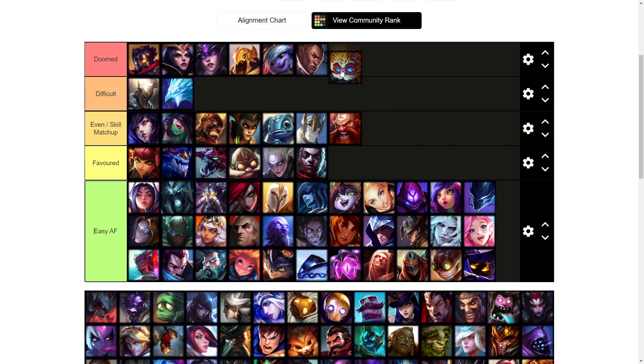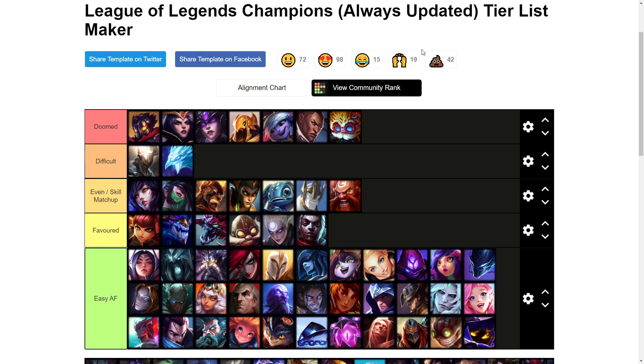Heimerdinger — I'm actually going to put Heimer in the doom tier. I forgot about him. He can just hard shove you in the whole game, you can never really move, and you're never going to have priority for your jungler. It's just going to feel really really bad, your jungler is just going to get tilted, and your team is just going to mental boom.